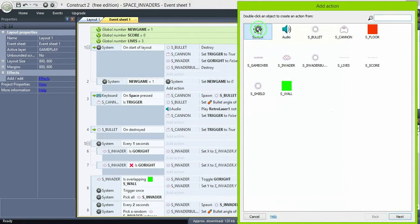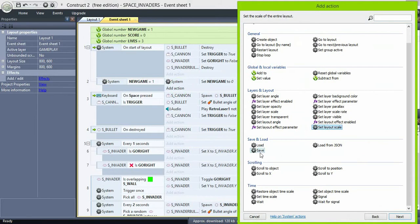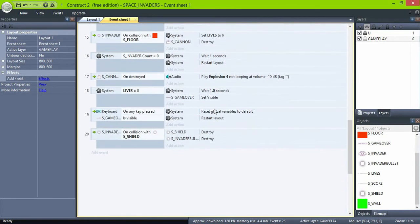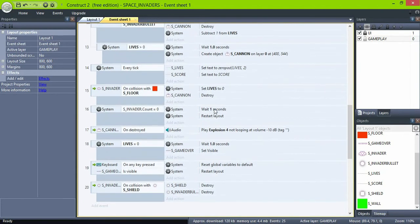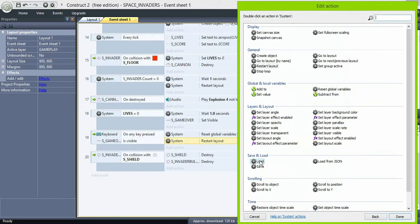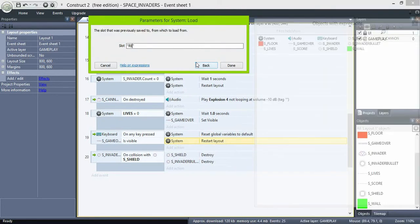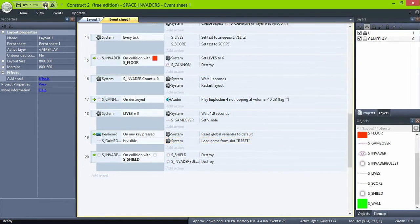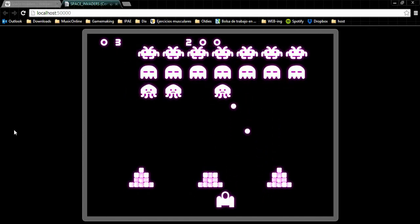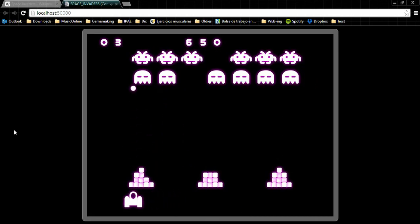Use system save and type a name — let's say 'reset'. Then in the GameOver event, change restart layout to load 'reset'.